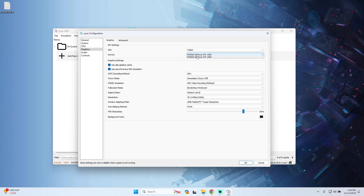Under Device, make sure your graphics card is selected and hardware-accelerated — in my case it is my NVIDIA card. For graphics settings I recommend enabling: Use the SPIR-V shader cache, Use asynchronous GPU decoding, and Use GPU video decoding. For the full screen mode I recommend Borderless Window, but you can use Exclusive Full Screen for potentially 1-2 extra FPS.